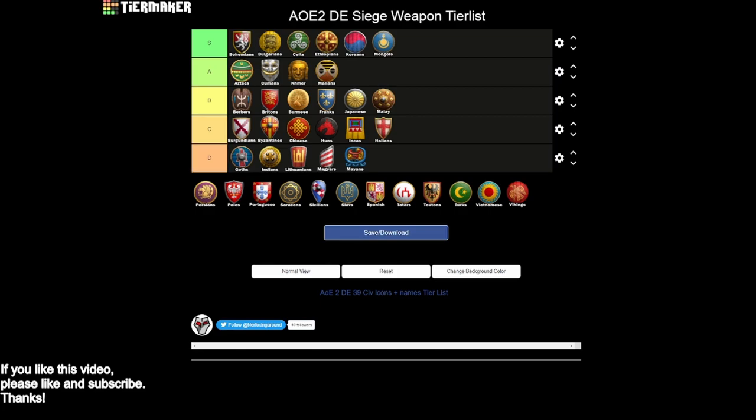Persians go into B tier because they have a decent diversity of options. You get siege ram, bombard cannon, and heavy scorpion — three interesting options — plus full upgrade halberdiers and trash bows that don't cost gold. The problem is you're missing siege engineers and siege onager. Without siege engineers, all three of your siege options are kind of mediocre. You cover your bases pretty well, but the lack of siege engineers means you have to be careful. Still, I think that's enough for B tier with Persians.